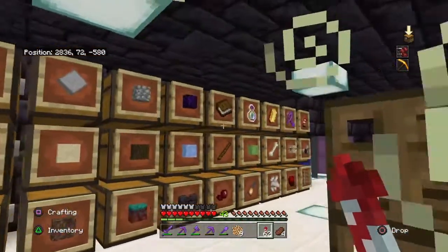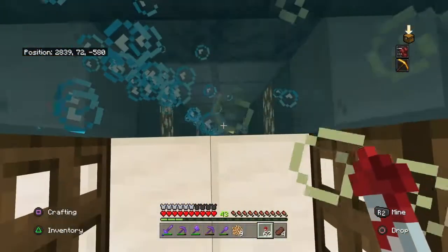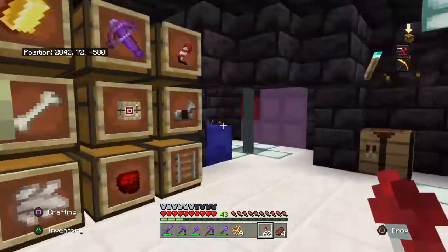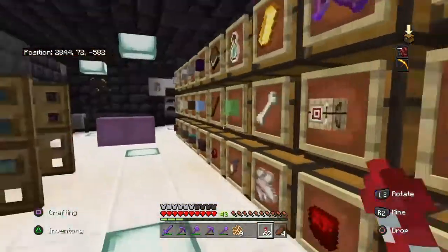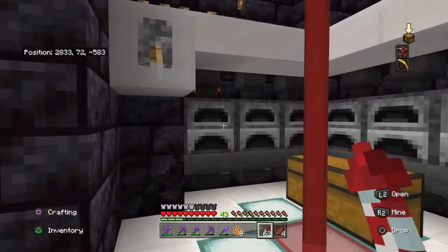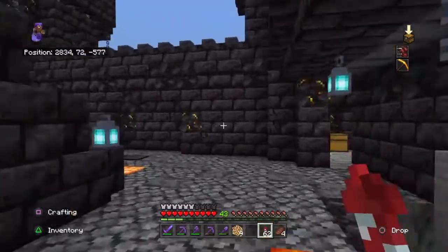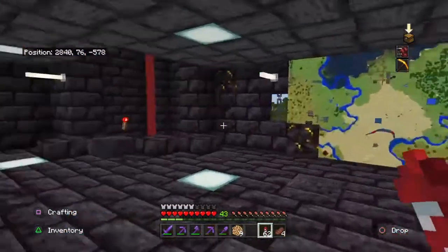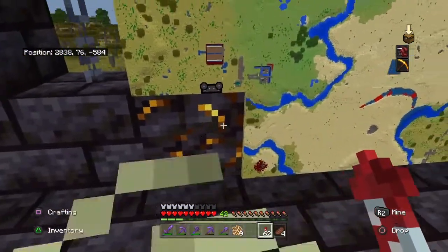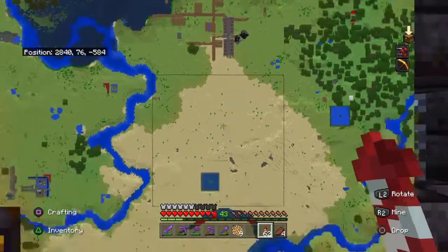I've got a much better organized storage system. I think I was working on a big underground mining thing there, but that's not really interesting. Still had a bit of shulker storage, and a very, very bad smelter — I'm not going to call it a super smelter because it's not; this thing barely works. Upstairs we've got a map showing the area. That's the castle there, and you can see my farms around the place.